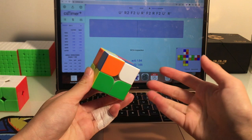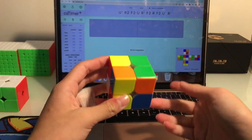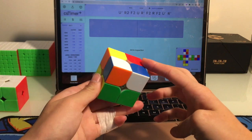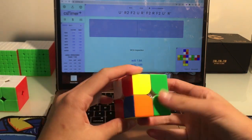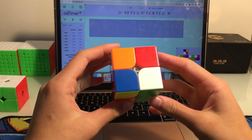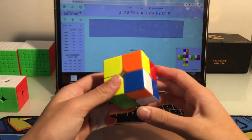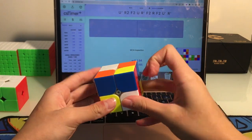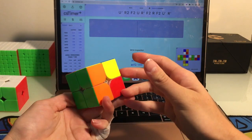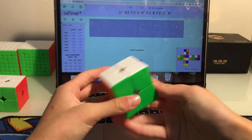The first scramble has a green bar on both sides already, so it's a one-move green face and it's EG1 on the back. If you just do an R2 from here it goes into a decent case. So let's do green like that, U2 into this EG1 case, which goes like this, and then an AUF.